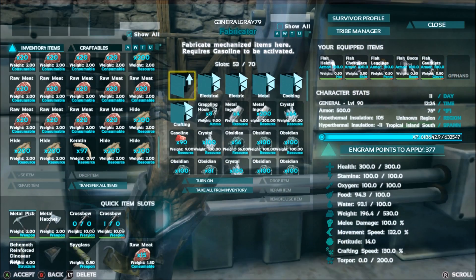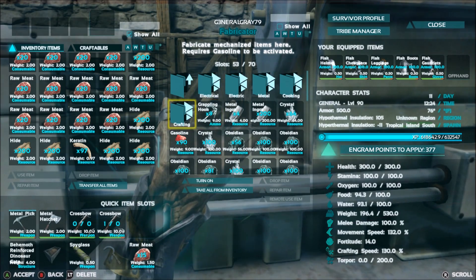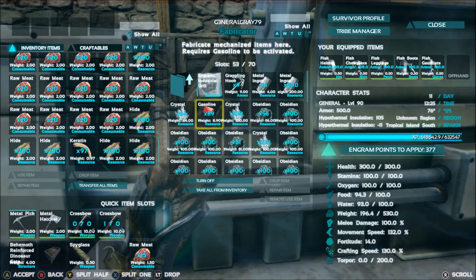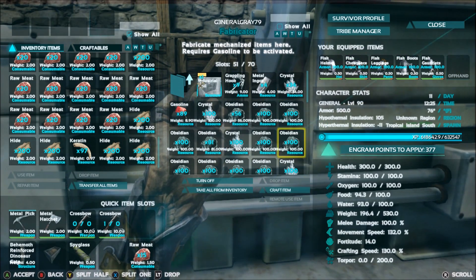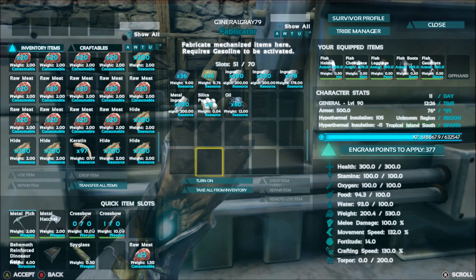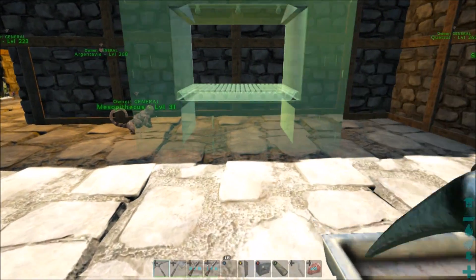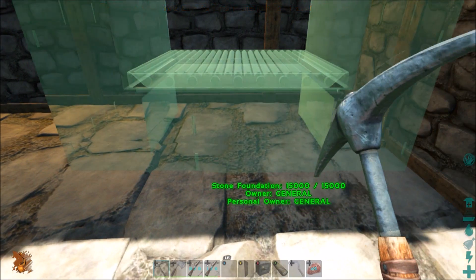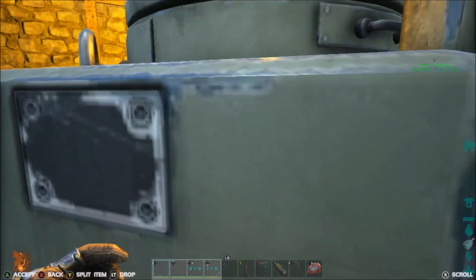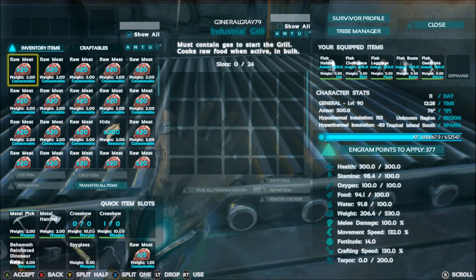We are back again. I did not go get silica pearls — I had a few, but not enough to make the chemistry bench. I do have everything I need to make the industrial grill, so we're going to make that now. I want a grill to be able to cook a whole bunch of meat quickly and store it — that's why we're doing it. Let's see where we want to put this bad boy. Right there — bam! We got this guy cooking up. I put some metal in here and let's get some gas in here to light it up.